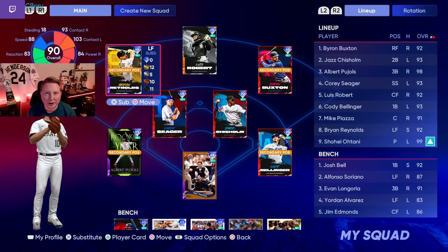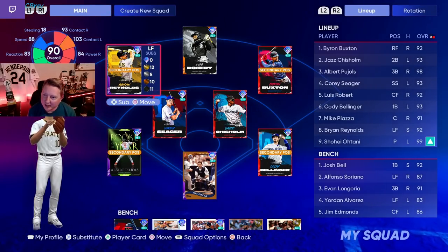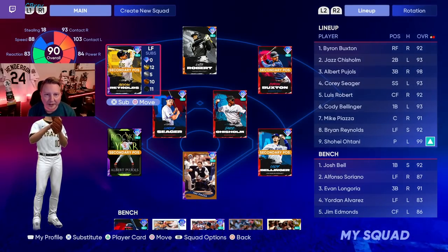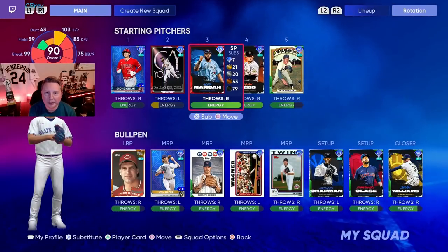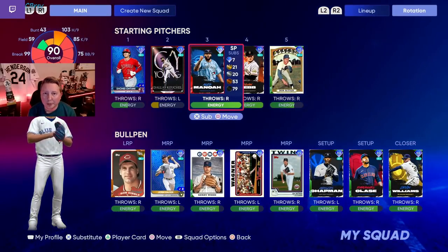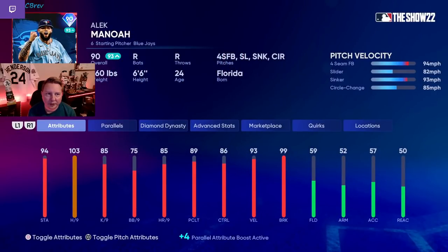We are continuing our grind to World Series during the first ranked season. Same lineup as last time. We're out here sweating it, trying to make World Series and get that Dontrell Willis. On the bump in this one, going to be an interesting one — we're going to be starting Alec Manoa. I got him as a no-sell out of my pack, so I've just been using him since I have him anyway. This is a card that looks pretty bad to me on paper.